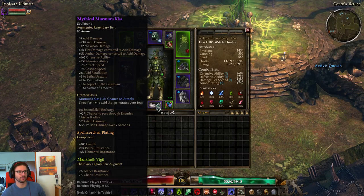For the belt, I'm using a Mythical Murmur's Kiss, because for Witch Hunters, honestly, there aren't really any great belts. Murmur's Kiss is pretty much the best you can use in my opinion. It does convert Fire and Aether to Acid, which is mostly useless unless you want to play around the Usurper's Torch devotion for the Fire to Acid conversion. But even without it, it's still nice because it gives plus three to Lethal Assault and plus three to Aspect of the Guardian, both of which are great abilities for Witch Hunters, and also has attack speed OA and DA.